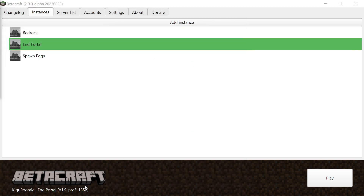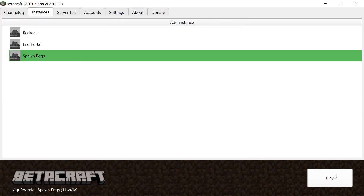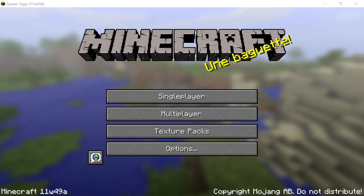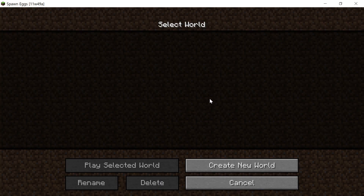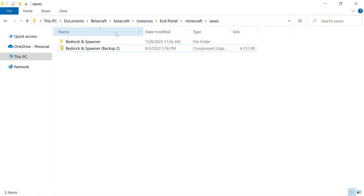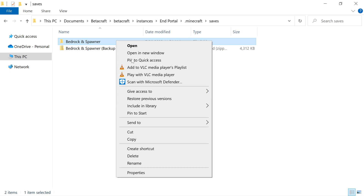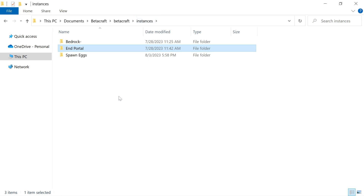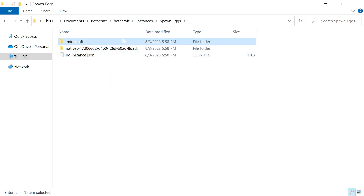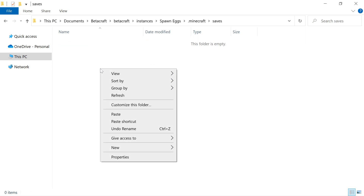From there, we're going to create the instance and run the world once so we can load in all the files it needs. You'll notice it's going to be Minecraft 11w49a, which means you've done it right. If you go to Single Player, of course our world isn't there yet. So from here we're going to right-click our bedrock spawner world, click Copy, then go back to Instances, open up the instance for spawn eggs, go to the .minecraft folder, click on Saves, and then paste it into that folder.